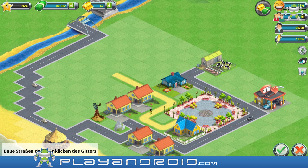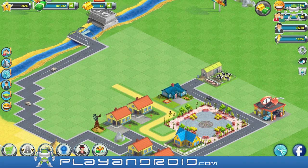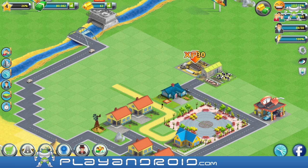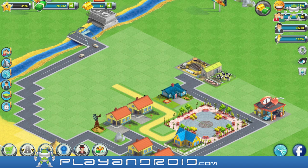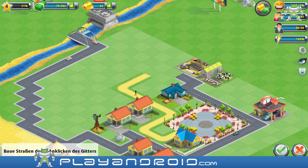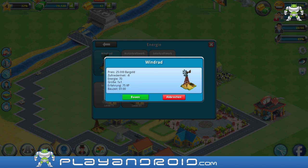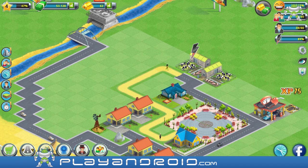Now I can get a bigger city. It wants me to build an animal farm, so I'm gonna build an animal farm up here. And some path will continue up to the animal farm as well. I think I need more electricity - it's only at 89%, so I'm gonna build another windmill behind the gas station where no one can see it and no one cares about it.